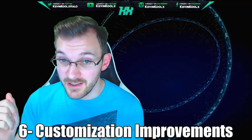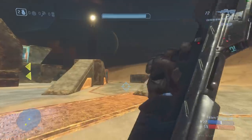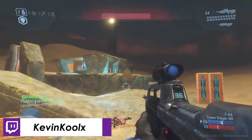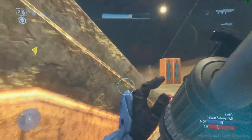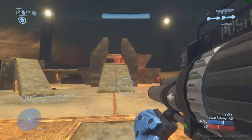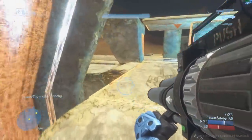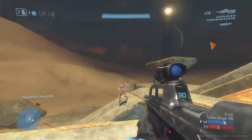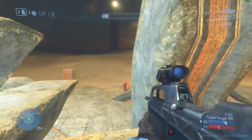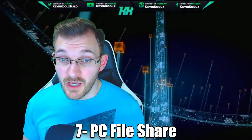Number six: customization improvements. As these games release on PC, we've seen different customization improvements — Halo 3 is bringing back the old 360-style of customizing your character with individual shoulders, chest pieces, and helmets, rather than the MCC console version which only offers complete armor sets. They'll probably continue this for the other games as well. The new season is heavily Halo Combat Evolved influenced, with visor colors, armor colors, weapon camos, vehicle camos, and a lot more — it looks amazing.